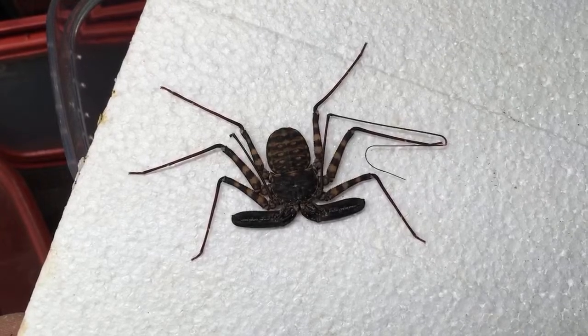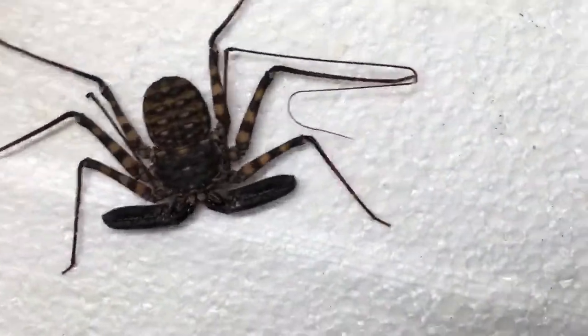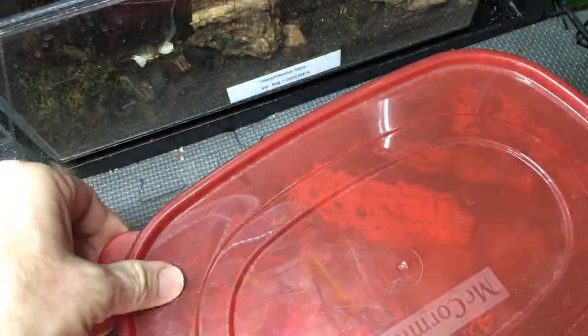Pootoo Bird — do you have any leucistic isopods? I do. It is possible that many of the isopods in our hobby are leucistic, because leucism interferes with the distribution of pigment. It typically leaves some pigment in the eye, and in some manifestations shows up as spottiness — like poorly distributed color, a white background with random dark splotches on it, like Armadilidium vulgare magic potion for example.